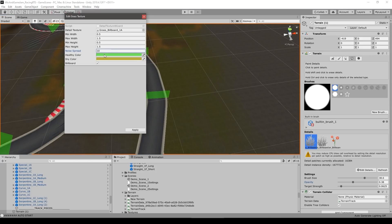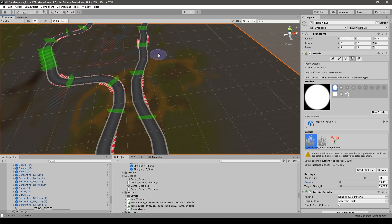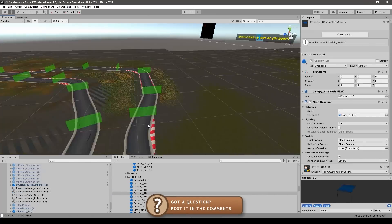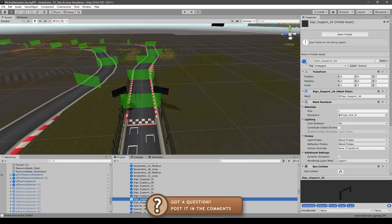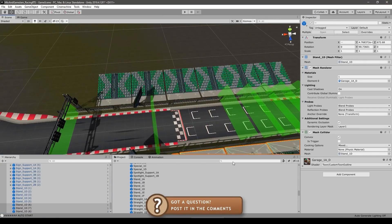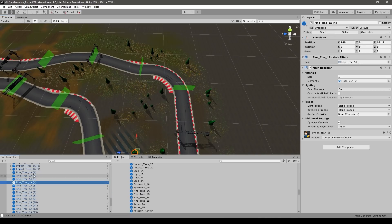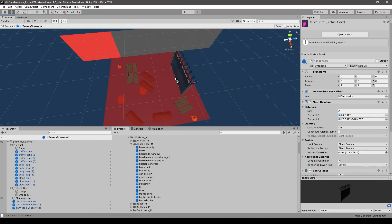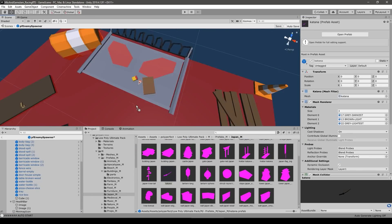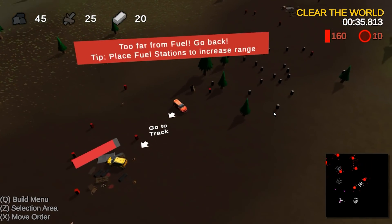Then going into the polish stage — up until this point the visuals were really just prototype quality. So I polished up the terrain, added some flowers, grass, and rocks, then polished up the track with more objects alongside it, all from the asset pack linked in the description. I added some trees by placing a bunch of prefabs all over, then polished up the enemy spawner using another awesome low-poly pack with tons of props. I'm usually not very good at decorating, but I think the final result looks pretty good.